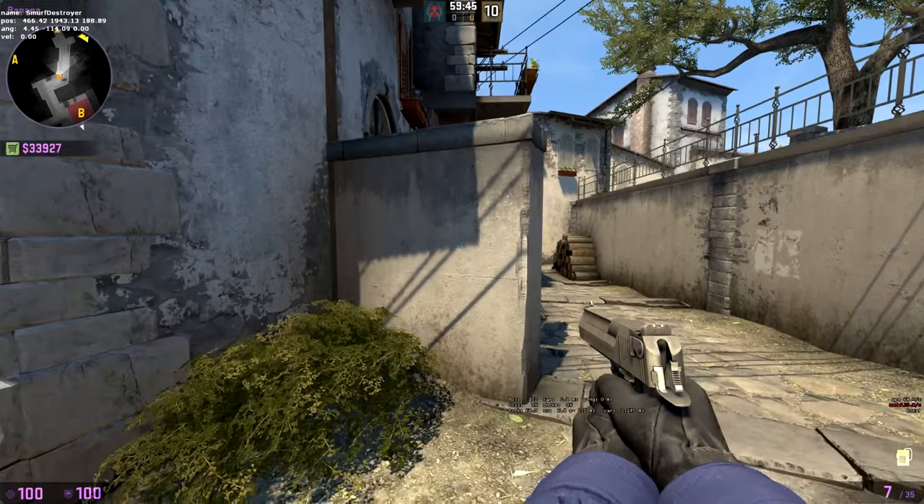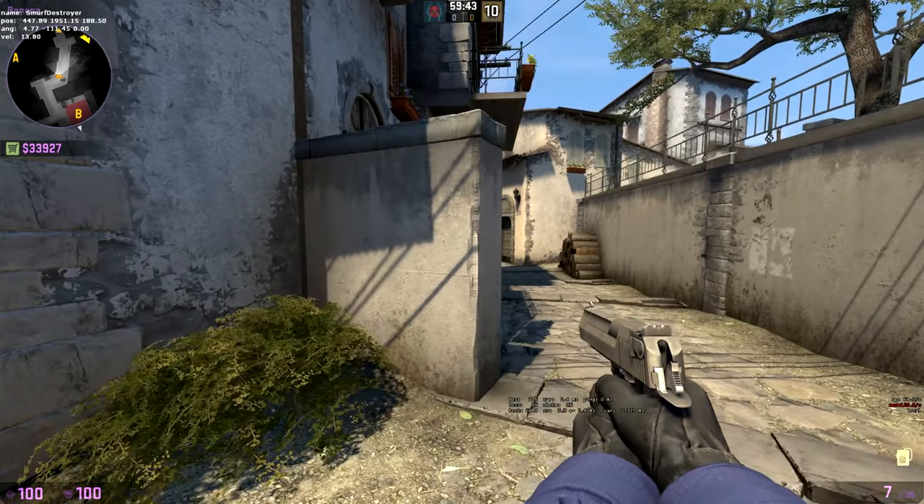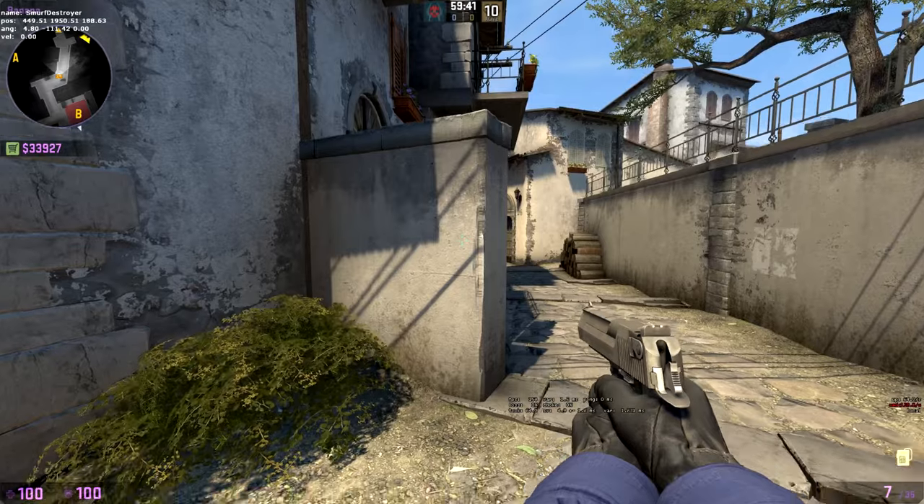So to do it, what you want to do is crouch, jump, then uncrouch. The quicker you let go of crouch, the more you can see.